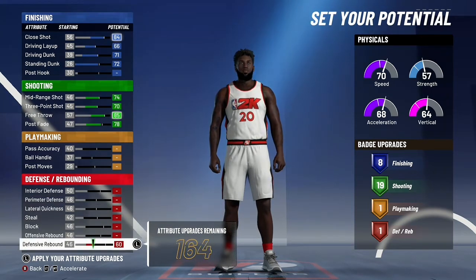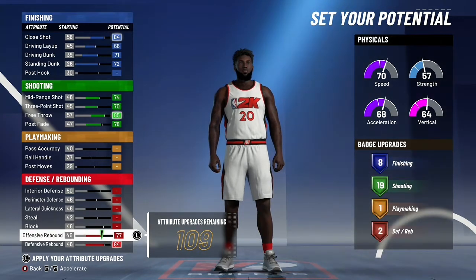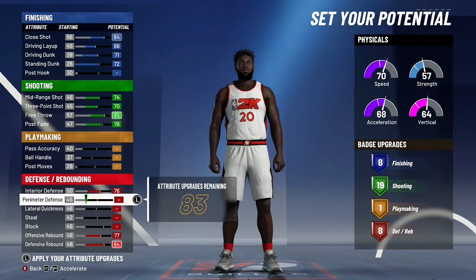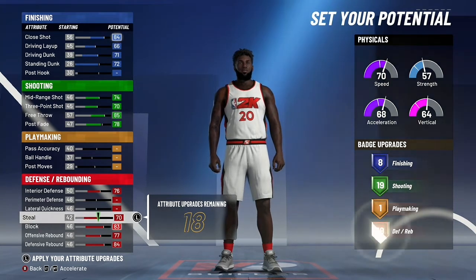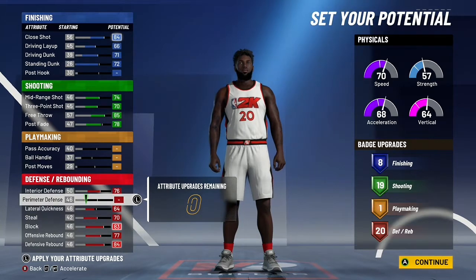For defense, you're going to go ahead and max out both rebounding. You can max out interior defense, block, and steal. And then put up your lateral quickness until you get 20 defensive badges.